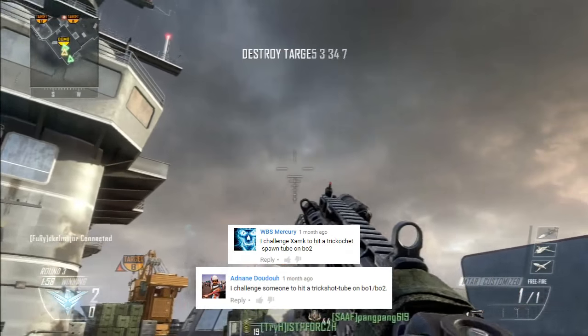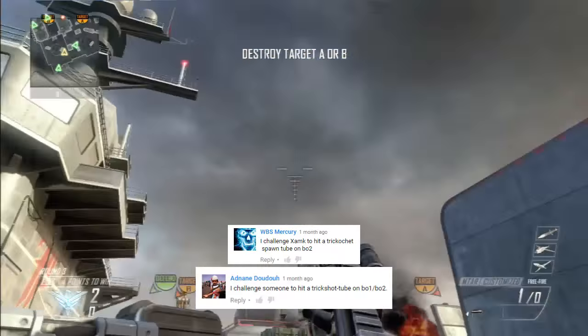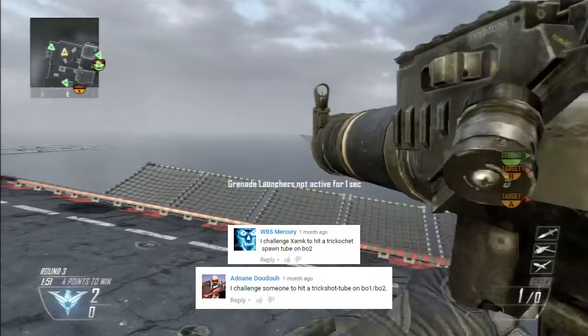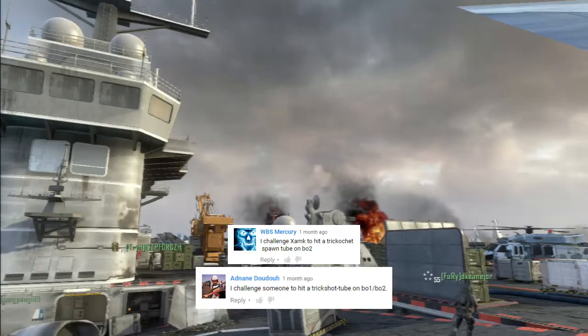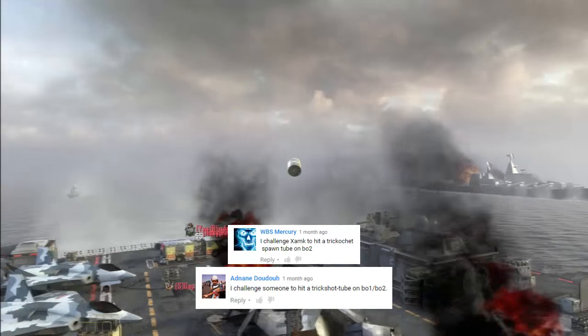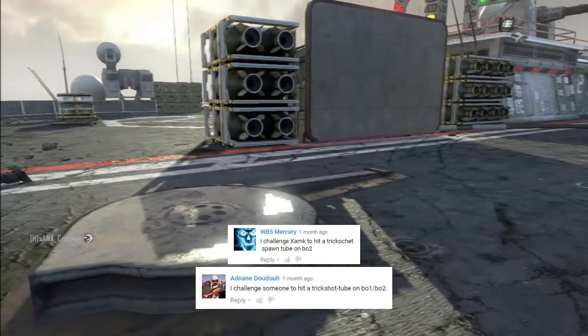Unnets, WBS Mercury, and someone else wanted to see a spawn tube on Black Ops 1. I'm very sorry about the name pronouncing there. So Crookly's coming in here on Carrier. The tube is flying all the way across the map and then hitting this guy coming out of the spawn for a very nice Ricochet tube spawn shot.